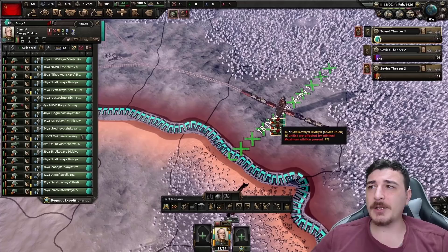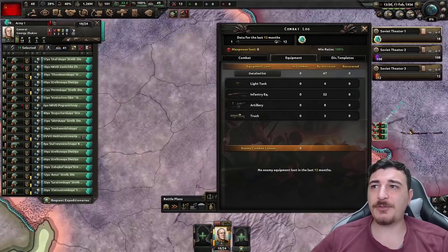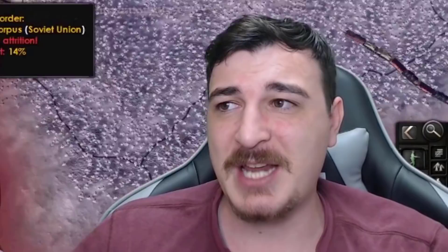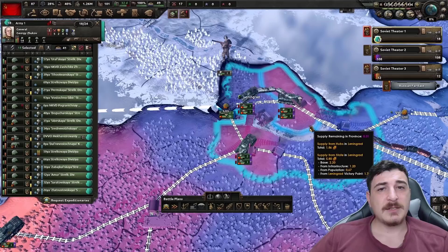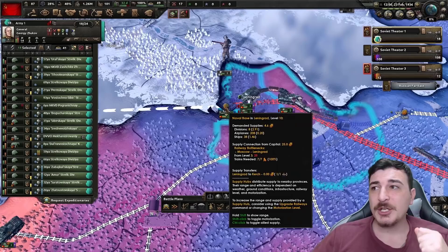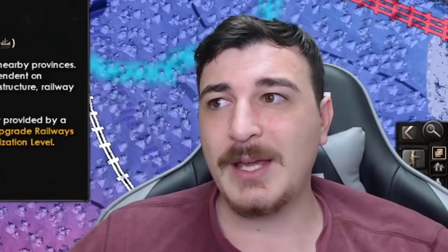If you pile all your units into one tile you'll get massive attrition — the same theater with all units stacked in one province shows absolutely insane attrition. This is a common mistake especially in wartime: undersupplied units are easy to defeat, encircle, and wipe out even if you have superior numbers. Also note that airplanes and ships require supply too, albeit less than divisions — don't overstack all three unit types in an unsupplied tile.